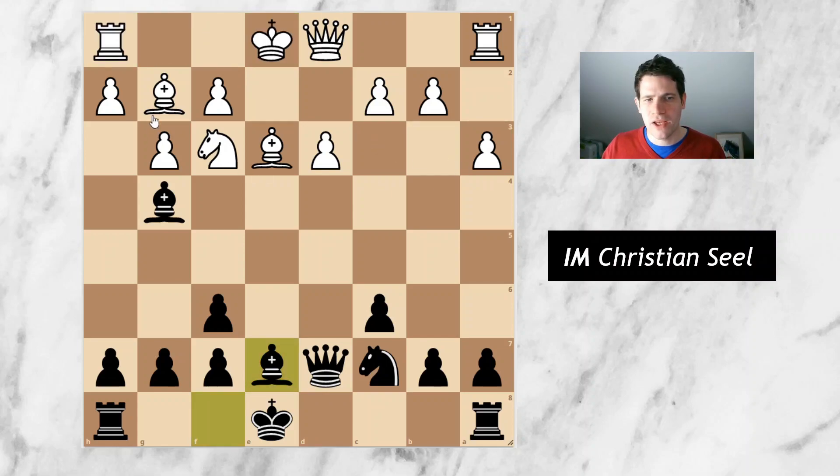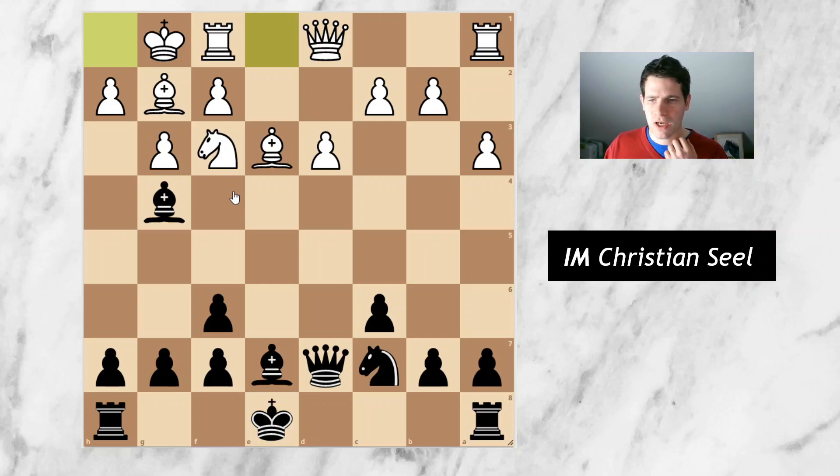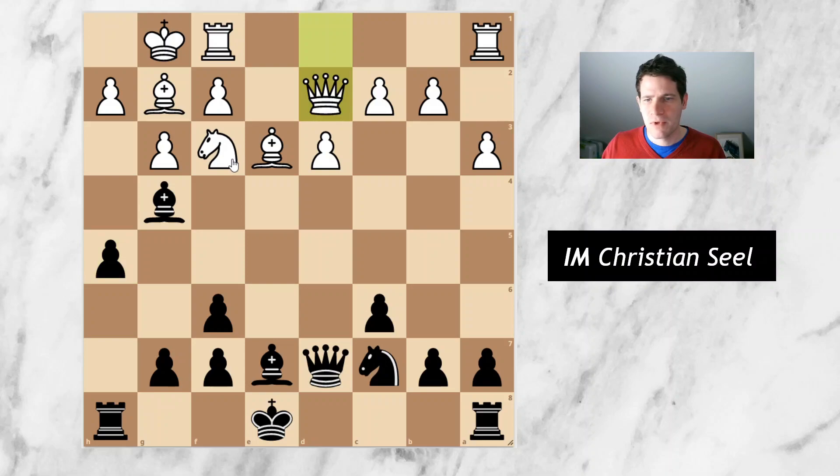Another option maybe could have been H3, but then after something like Bishop E6 it's not so easy to castle anymore. He went for short castles, and I did what I had seen when I analyzed it with the computer — not exactly that position but the idea behind it: just go with H5, H4 and attack. Facing this kind of opening as white is extremely unpleasant, and I guess for my opponent it was the same. He burned a lot of time again and settled for Queen D2, and I just went on with H4.